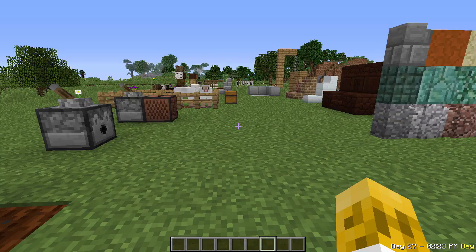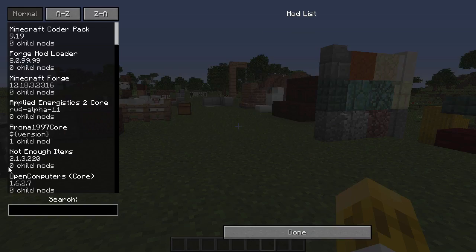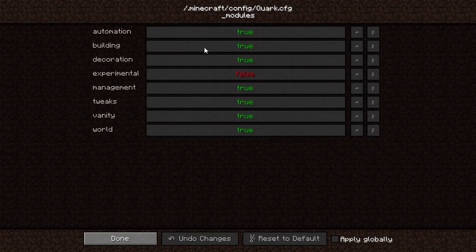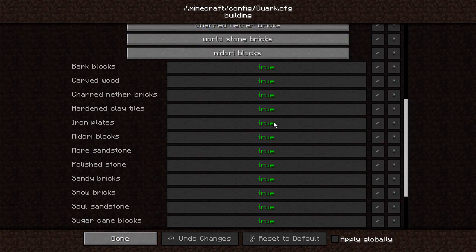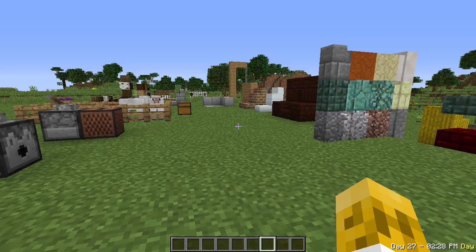Quickly, before I cover everything in this pack, I'm going to show you how to change the configs. If you go into your mod options and then search for Quark, you'll see you can select it and go into config. Here you can turn on and off every single function in the pack. You can completely turn off certain modules, or specific items — like in building, if you don't want iron plate blocks you can turn those off. If you want to play Feed the Beast Beyond as intended, don't change any of those. But if there's something in Quark you think is cool, hey, it's your game — enable it or disable it.